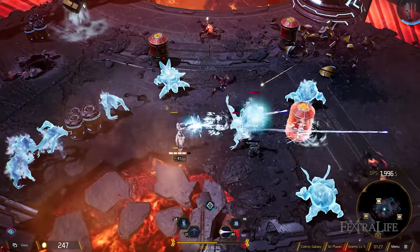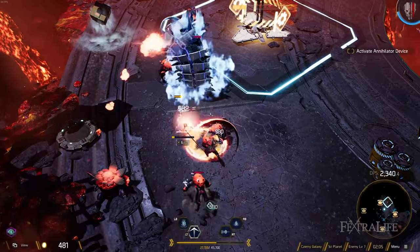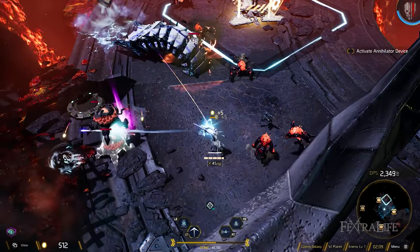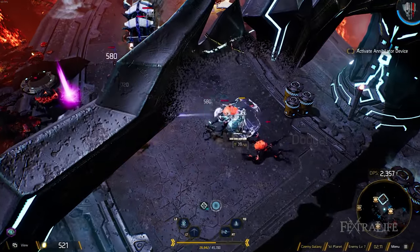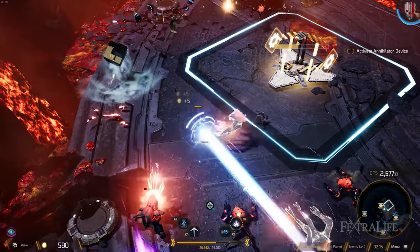Beast call summons a giant beast — like a worm coming out of the ground — that distracts enemies and attacks them. It doesn't do very much damage but it's really good at getting the attention of enemies. It's useful on bosses or hard-to-kill enemies: throw it out so you can focus fire the boss while it's focused on your beast.